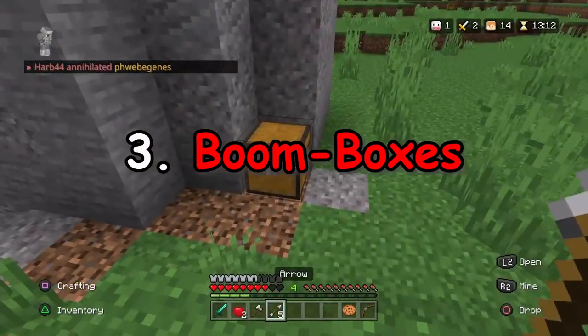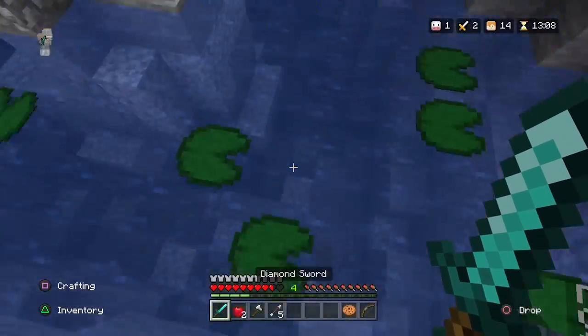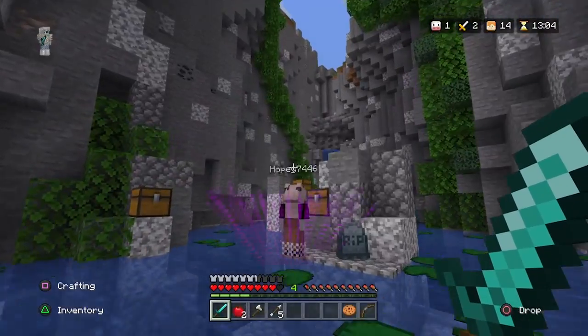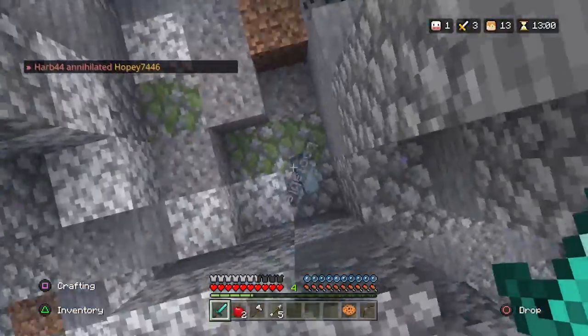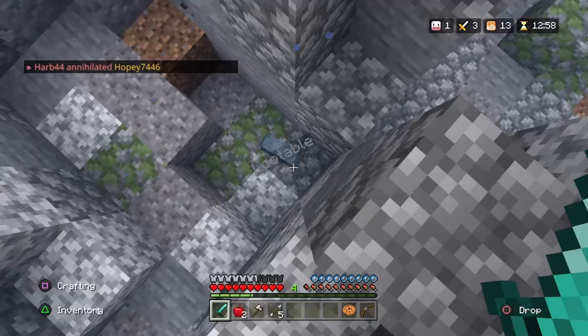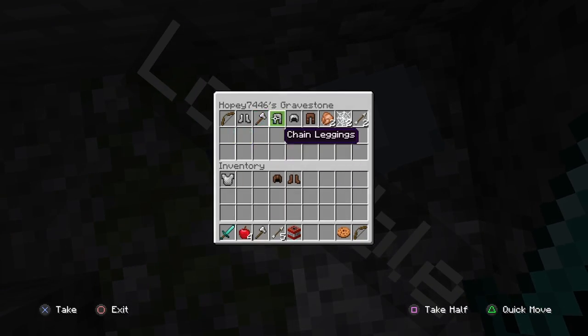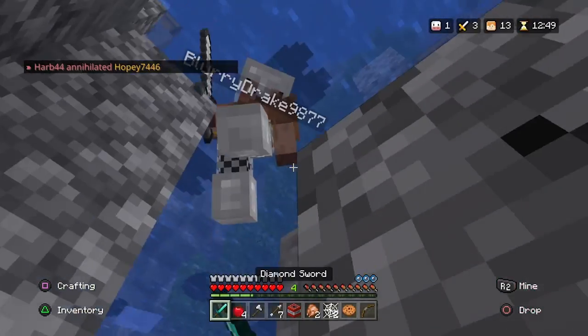Number 3: Boomboxes. Survival Games has a wide variety of boomboxes: there is a regular red one, fire, blindness, cobweb, slowness, and poison boomboxes. This adds a lot of variety to the game, but some of these boomboxes only exist in Survival Games. Maybe in a future update, we could see some of these boomboxes transfer over to Sky Wars or Treasure Wars — that would be pretty cool.